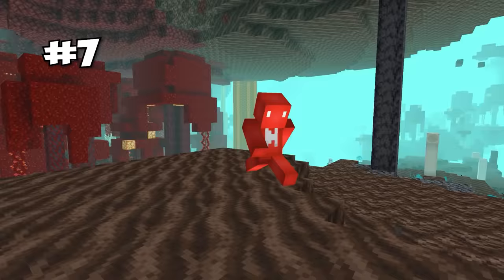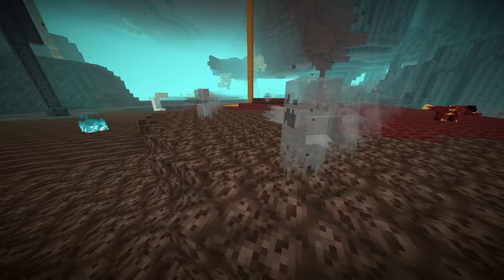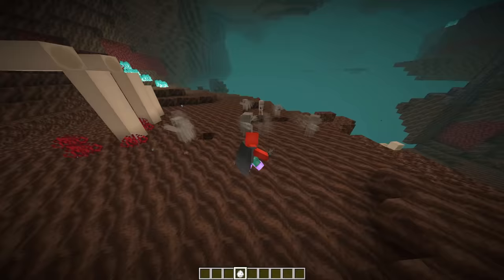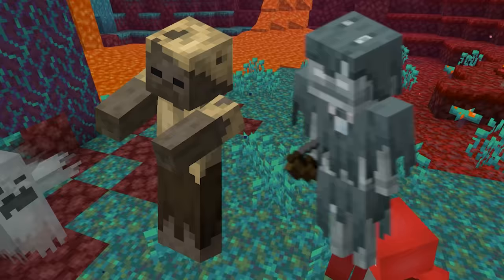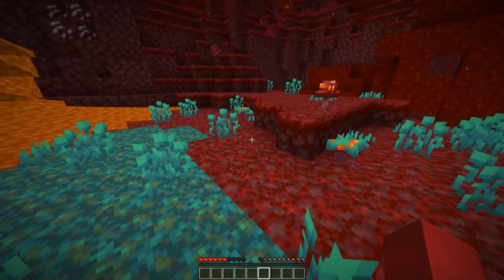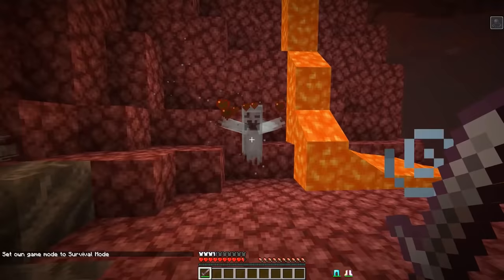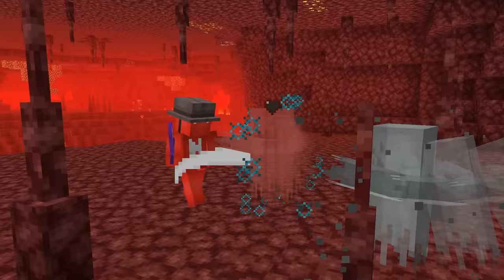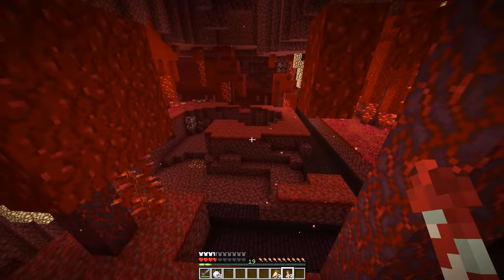If you hear a zombie noise in a soul sand valley, it's not your ears playing tricks — it's probably the Wraith. These monsters are the trapped souls of other mobs, which is why they maybe sound so familiar; it's actually just a low-pitched noise of another mob. These guys work like a mix between the Husk and the Stray, attacking like a zombie but giving us the slowness effect instead of hunger. You'll want to take them down nonetheless, since these Wraiths can drop an item called the soul bead, which can pull you toward the nearest nether fortress.